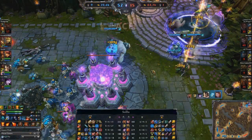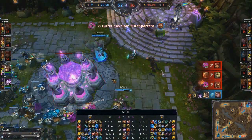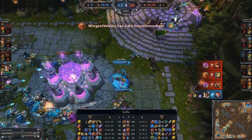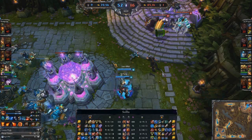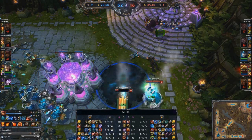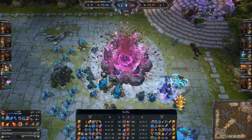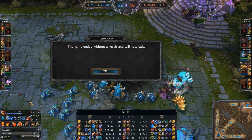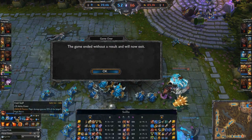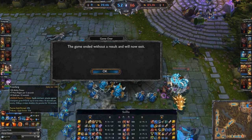Nonetheless, even though this game was not close, it was a good example of Support Annie, which is why I picked it. It was also an example of the Spell Thief's Edge / Frost Fang build path. However the game has ended without showing the result screen — as I said, this whole replay thing is a little bit wonky. But I wanted to show the Support Annie, demonstrate the Frost Fang and what this item does.